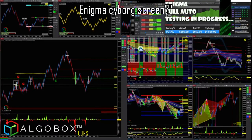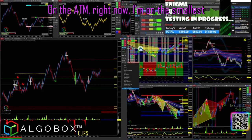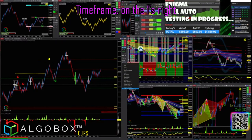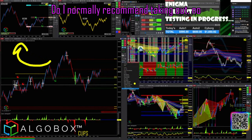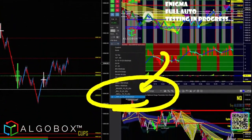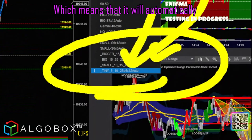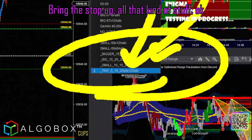Anyone asking about the ATM strategy for the enigma cyborg screen — that's a good question. I'm on the smallest time frame, the ones. I don't normally recommend trading off of ones, but I'm starting out with a tiny, using the tiny 510 25 x12 auto, which means it will automatically bring the stop up and all that kind of stuff.